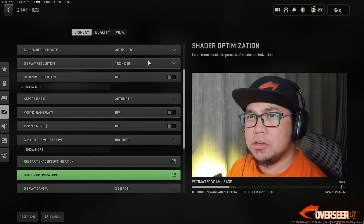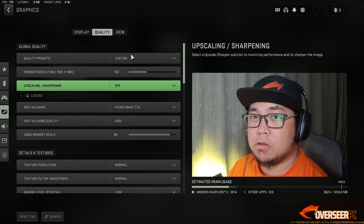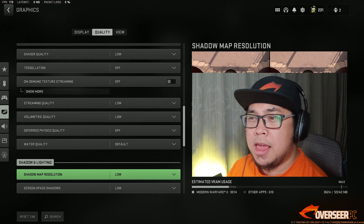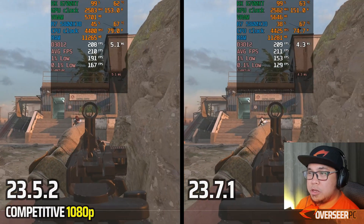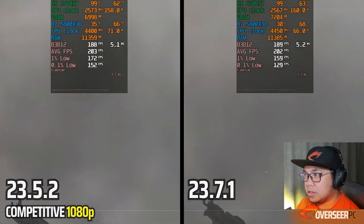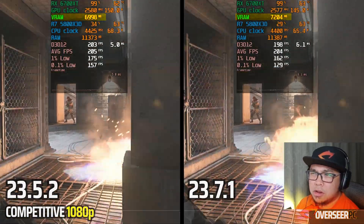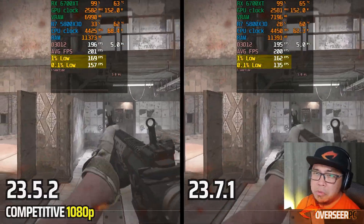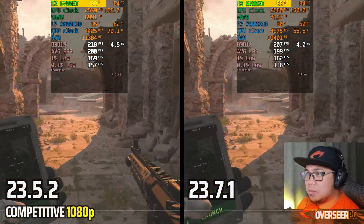Starting with Call of Duty Modern Warfare and Warzone, we're testing at 1080p, 1440p with FSR 2.1, and Warzone Almazra with anti-lag on and off, using competitive settings. At 1080p, comparing the latest driver versus the old driver 23.5.2, we're using slightly more VRAM. The 0.1% lows are lower compared to the older driver, which is not ideal. GPU utilization is maxed out and GPU power is roughly the same.